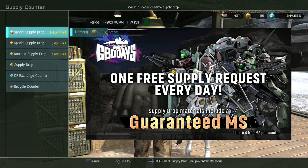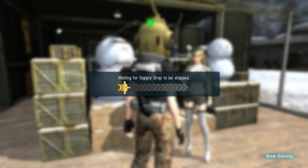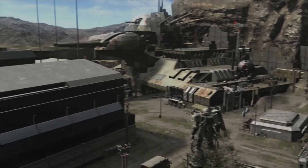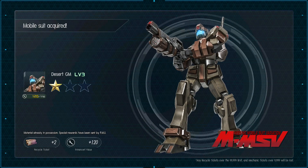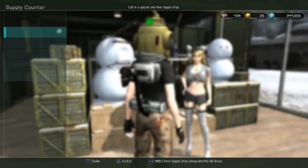First let's do the free special supply drop — 14 hours left on that, so till the day rolls over tomorrow, and then you'll get another one. If you get all four over the weekend, well, you get four. We've got Desert Gem Level 3 — nothing I didn't have, but I haven't enhanced it yet — so I get that and some tickets. Not bad for free.